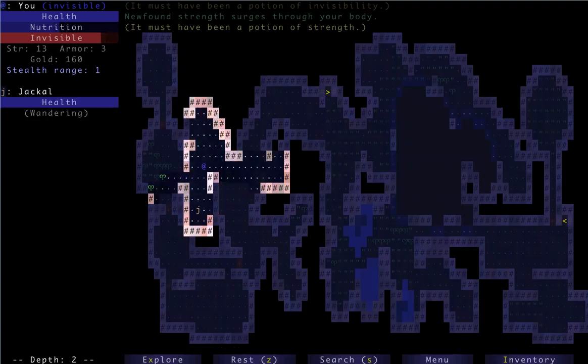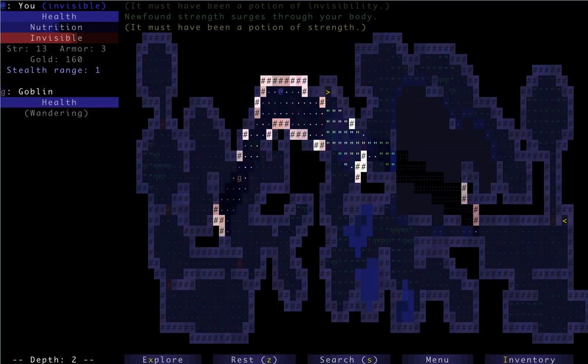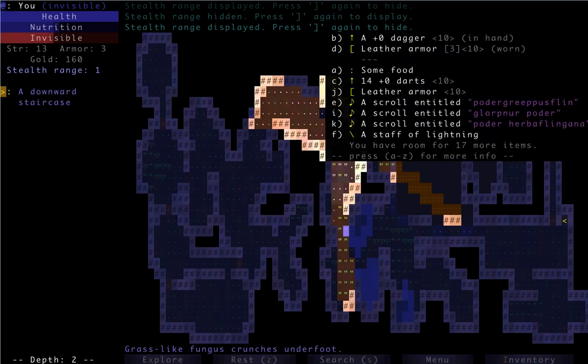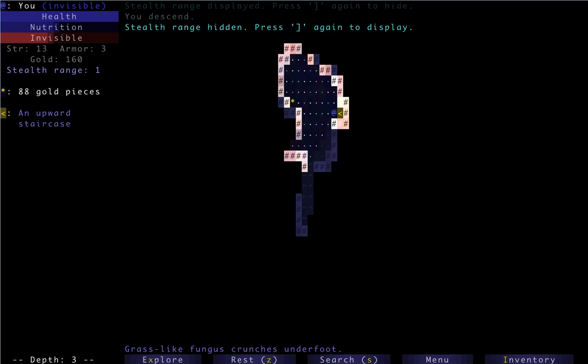Here comes this guy — he missed. That was weird, normally they see you. I want to see my stealth range. I have a really small stealth range — what's causing that? Oh, I'm invisible. Duh, that's why. We can actually just turn that off.